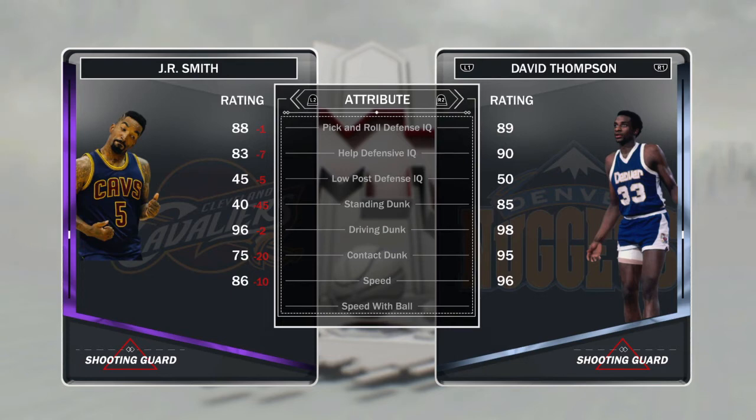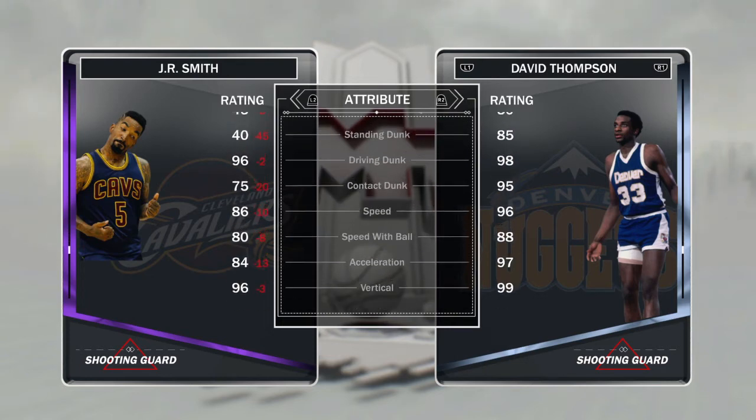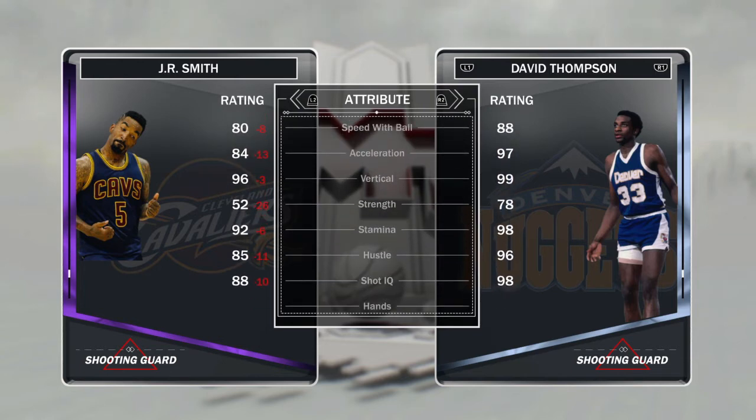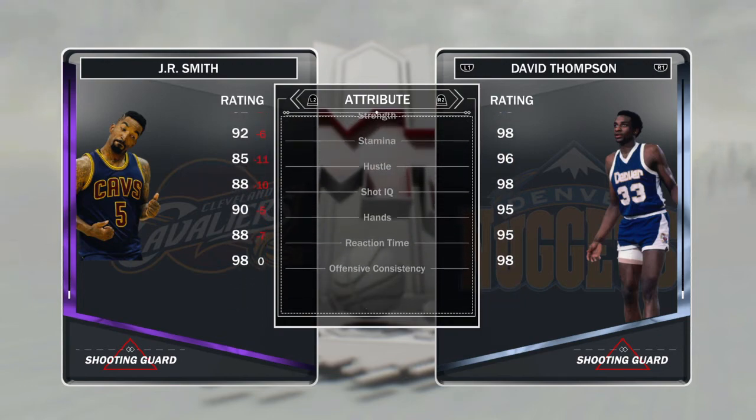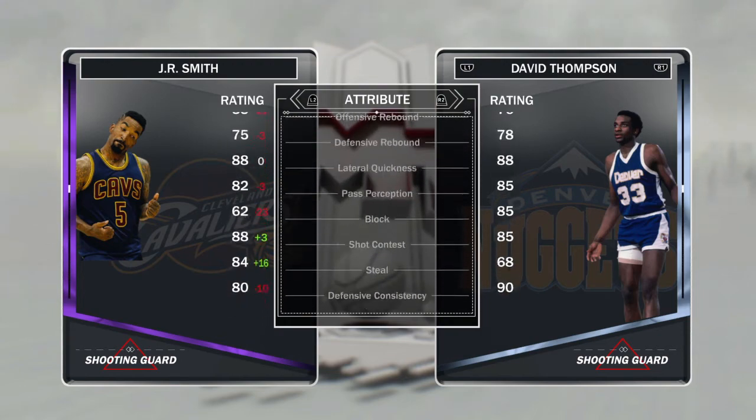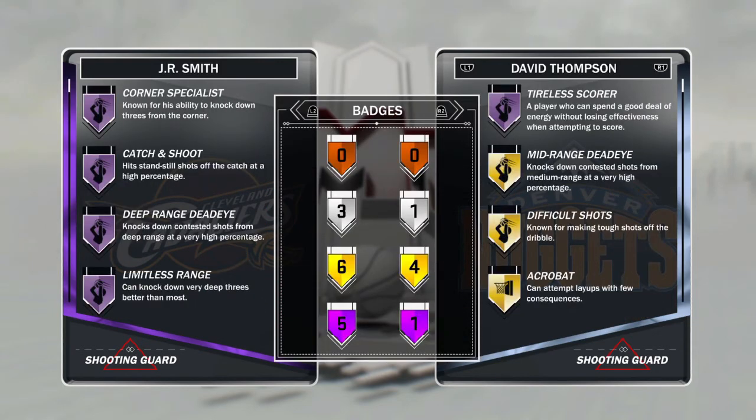96 driving dunk, that's what's up — he's gonna be able to yam on anybody. 86 speed, 80 speed with ball, 96 vertical. I'm telling you, he's hitting shots on everybody. This card is gonna be lit, this card is really gonna be lit.